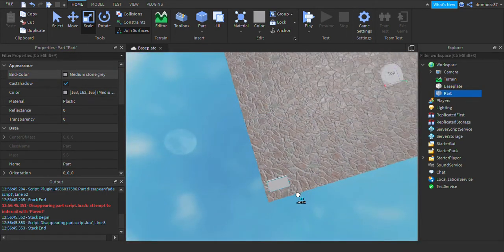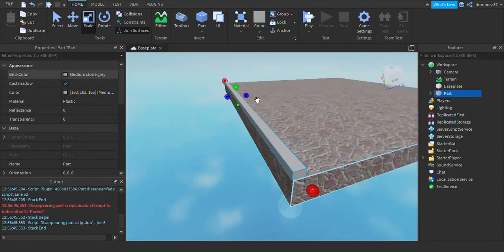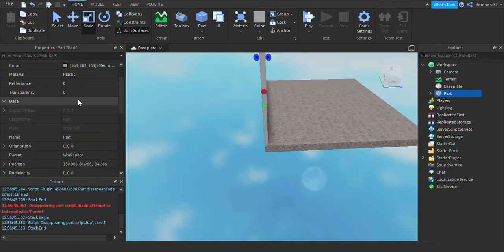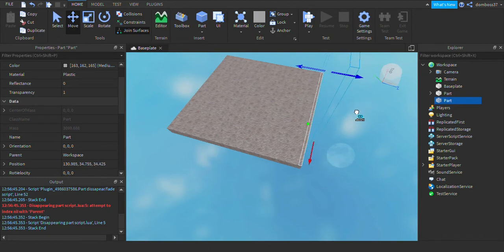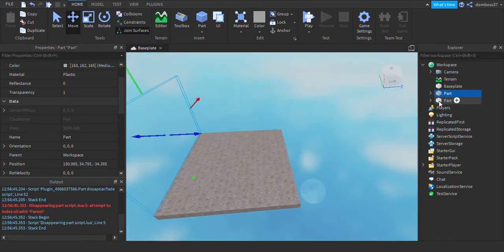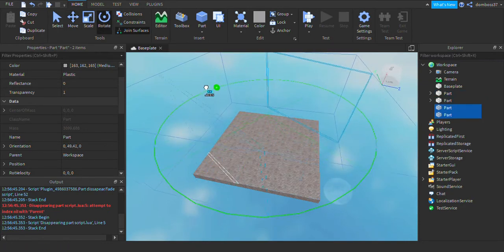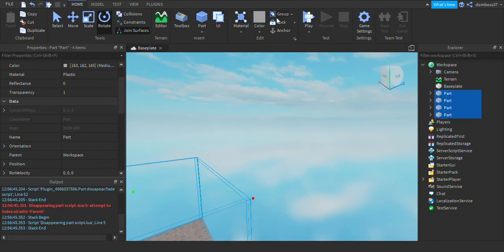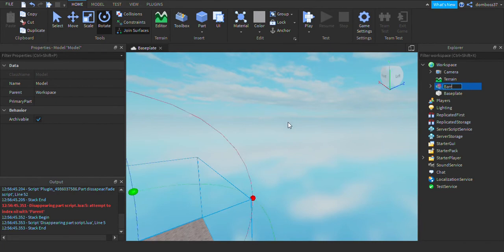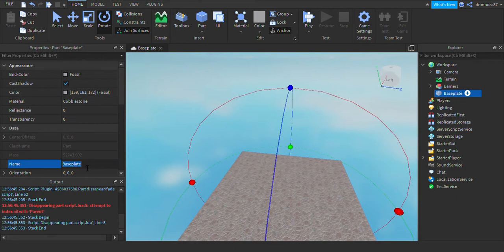Now let's insert a part and scale it to cover the baseplate, put it up, and make it transparent. Now let's duplicate this part. Grab both parts by going into your Explorer, selecting the first part, then Shift-clicking the other, hit Duplicate, then grab all four parts and group them. Rename the group to Barriers.